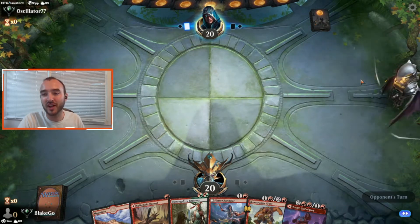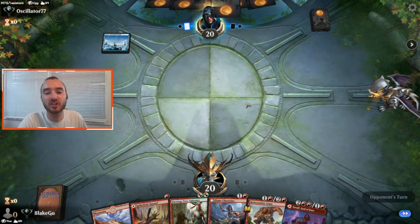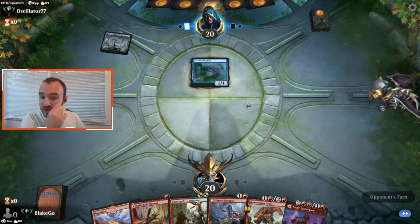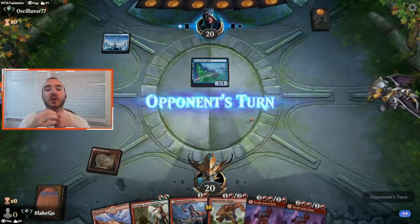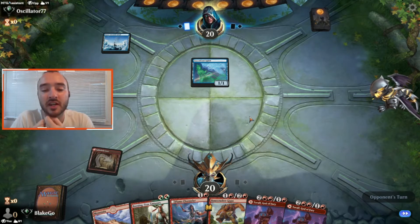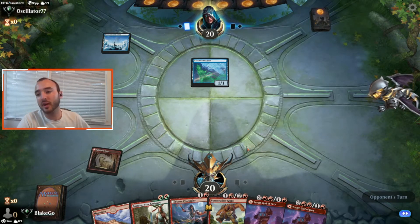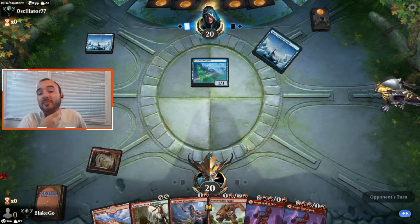We see the opponent Oscillator77 flying in — looks like we're going to be going into Mono Blue Spirits. Probably not a great matchup for this deck, especially being on the draw. They're probably going to be able to get out a bunch of good stuff ahead of time and get some big unblockable hexproof shenanigans going on. So this will be a pretty tough matchup.